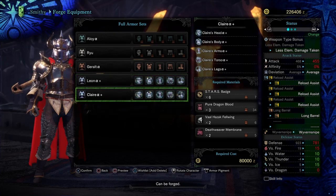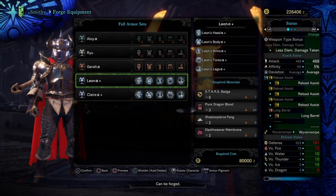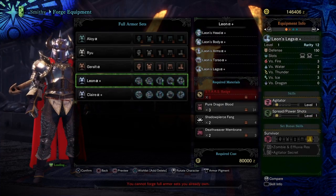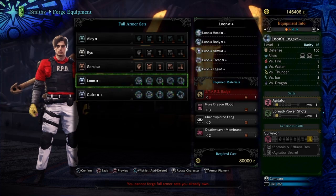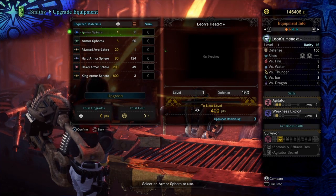We need six of these star badges, Pure Blood, Valhazak Flail Wing, Shadow Wings, and some Death Weaver Membrane. We need 80,000 zenny to complete the transaction with the Smithy and we can get ourselves some new Resident Evil layered armor sets.